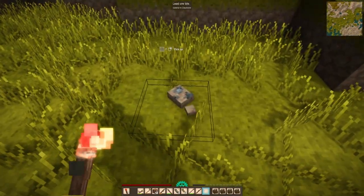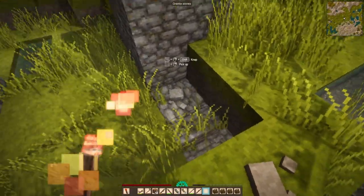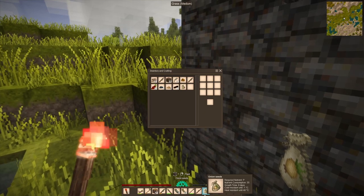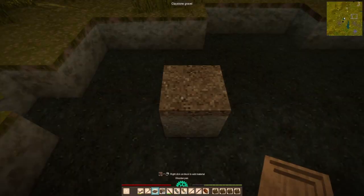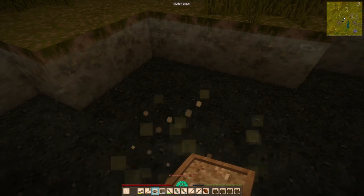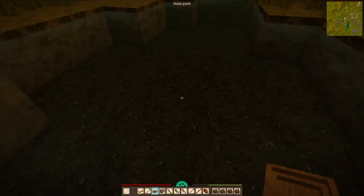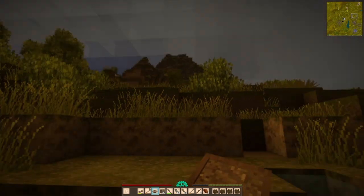If I find any growing farmable plant — like a turnip or an onion — I mark it on the map and don't break it until it's mature, because you'll only get the one seed otherwise. Farming is something we're going to get started in the next episode, probably something I should already be working on, but one thing at a time — copper tools are the priority.